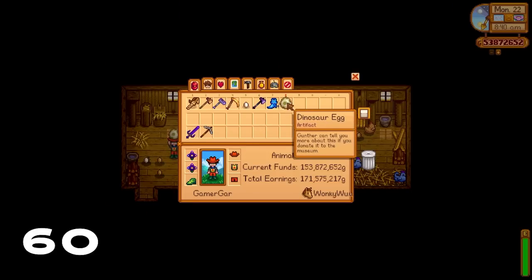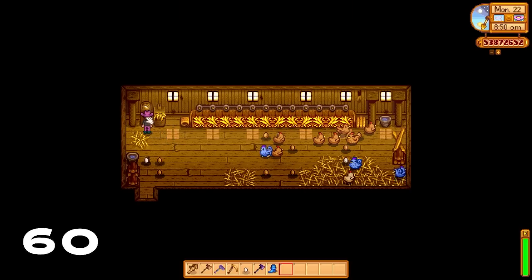When you get your first dinosaur egg, because it's so rare, my advice is to put it into an incubator in your coop and hatch the first dinosaur. Have that mature and lay another dinosaur egg, and then give that one to Gunther.